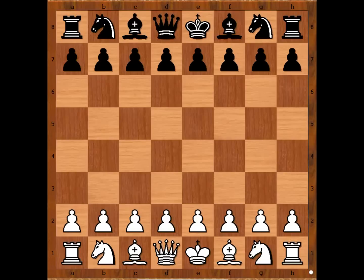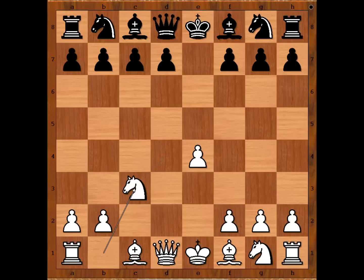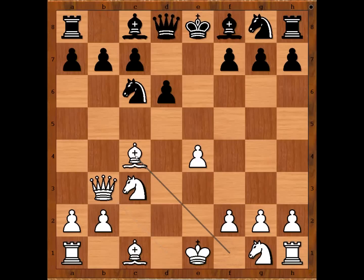Alehin had white pieces and he started with E4. Stanislav Kohn played E5. D4. E takes on D4. C3 — Danish Gambit. D takes on C3. Knight takes on C3. D6. Queen to B3. Knight to C6. Bishop to C4.